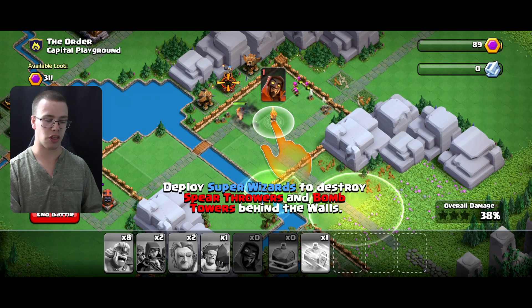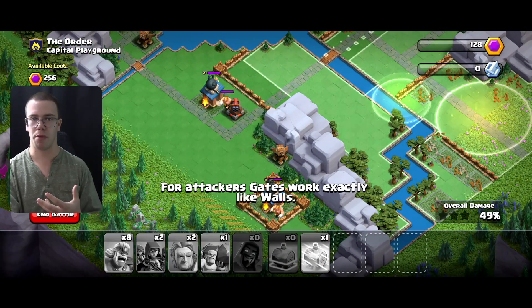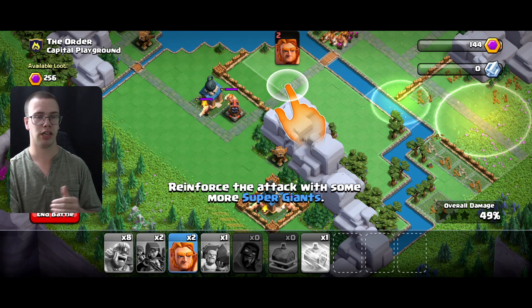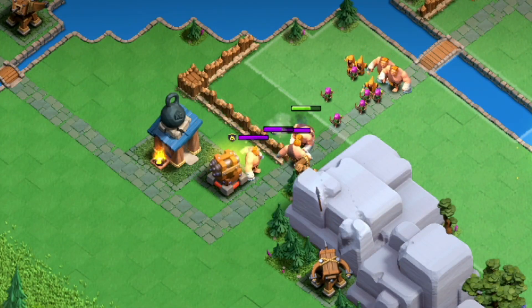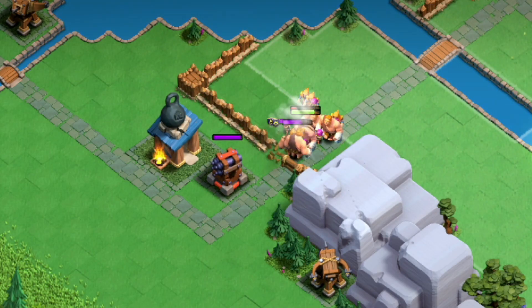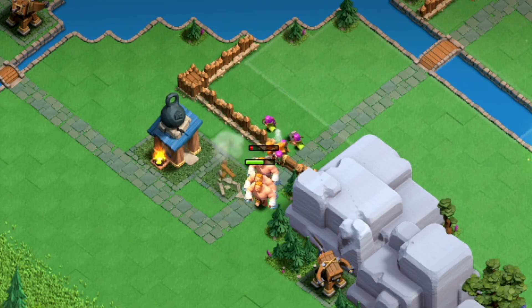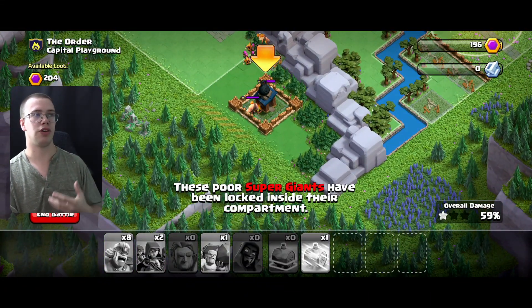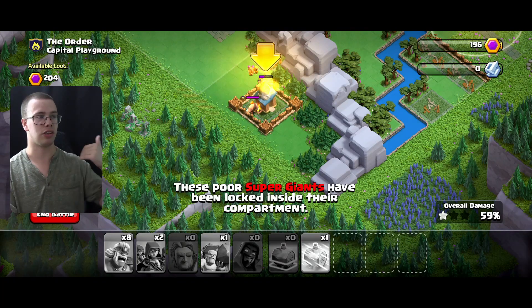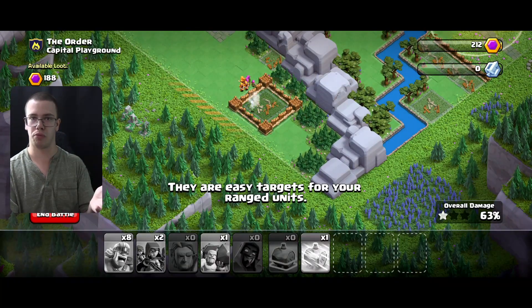Super Wizards are going to be from the third district, so most people won't really have them on the first raid weekend. I would prioritize being careful on the offensive side - I'll show you my Capital Peak and how I counter Sneaky Archers and Super Wizards. Next in the tutorial you get two more Super Giants. You'll see the giants on the opposite side rotate out the first wave. The Super Wizards pick off everything with their spread, which is really strong. There are also cubbies where you can place defending troops such as the Super Inferno Dragon, which is literally a defensive troop - like a Clan Castle but with AI troops that roam and defend your base.